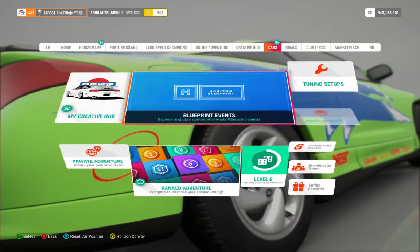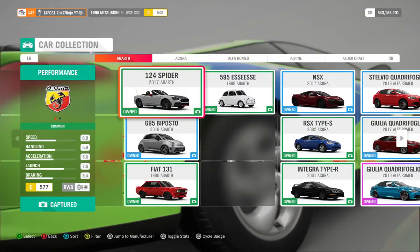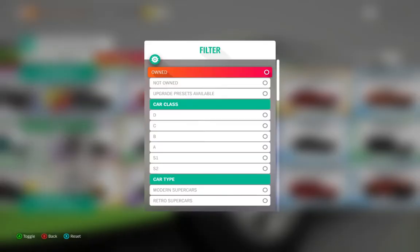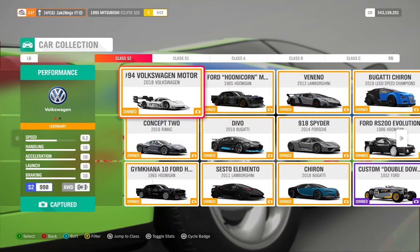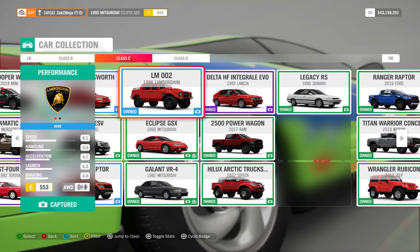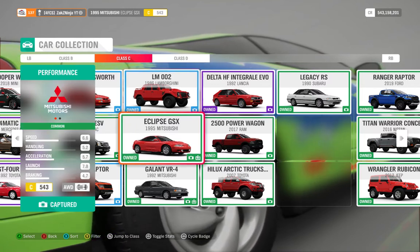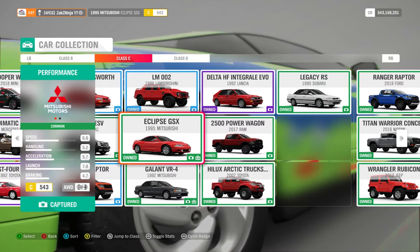When picking a car, go to the promo so you can see all the cars when they're stock. Sort by class and also choose the drivetrain you want so you don't have to swap it — this makes it cost a lot less PI when you're using non-race gearboxes and avoids completely changing the car.